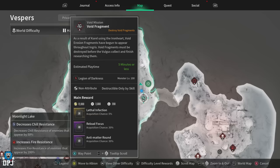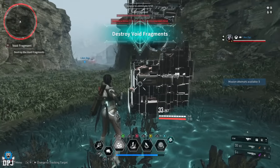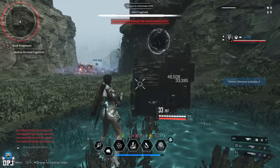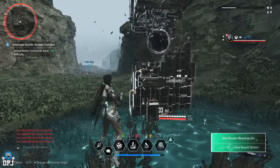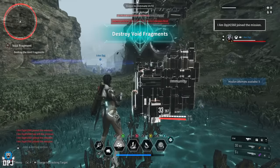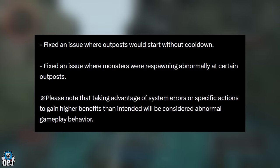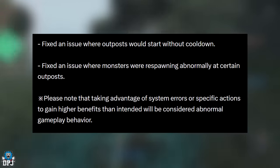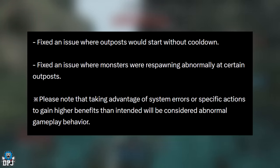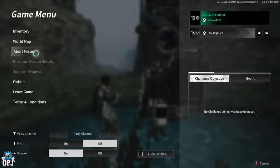This XP farm requires two people to make it efficient and also requires a descendant with a non-attribute skill to start the void fragment mission. Before going further, I want to warn players there may be a risk in taking advantage of this. In Nexon's latest patch notes they said: fix an issue where outposts would start without a cooldown, fix an issue where monsters were respawning abnormally at certain outposts — and then they warned that taking advantage of system errors to gain higher benefits than intended will be considered abnormal gameplay behaviour.